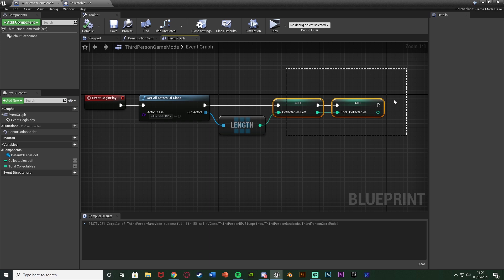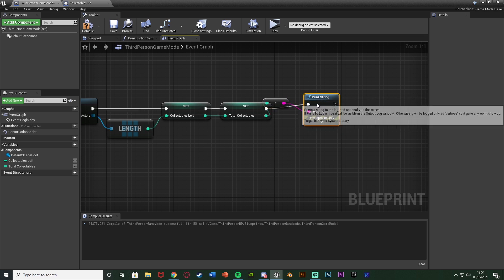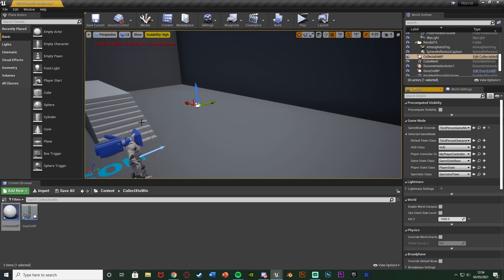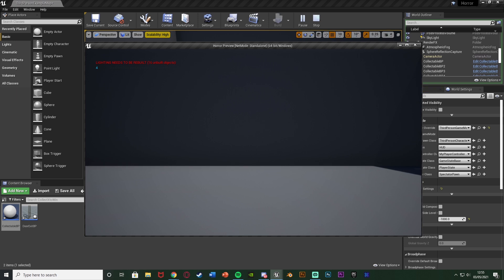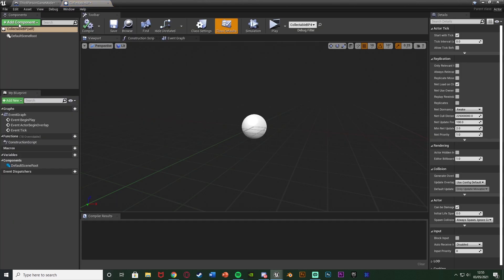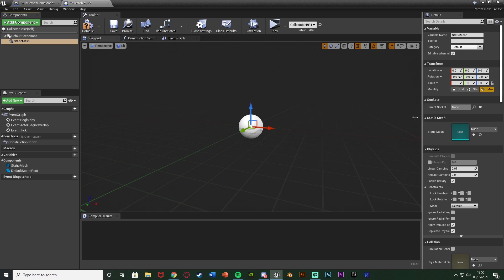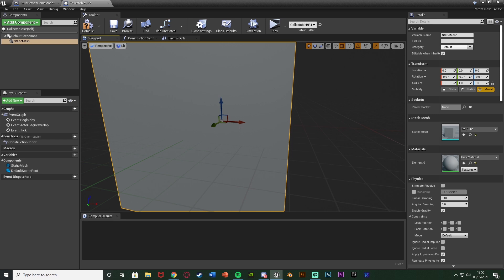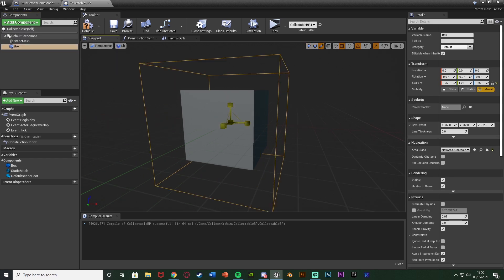We compile and save — it will now print however many collectibles we have. To test, get a print string with the in-string being total collectibles. Minimize and place in some random collectible actors — if we place in four and hit play it should say four up in the top left, which works perfectly. Now let's set up the collectible BP. Double-click to open it up, add a component, add a static mesh — I'm going to make mine a cube, you can set it to whatever you want. We'll also add a box collision component, making it just a bit bigger than the cube.